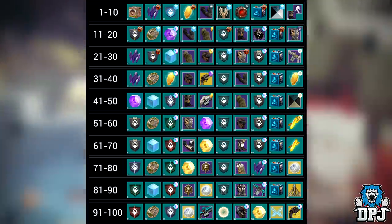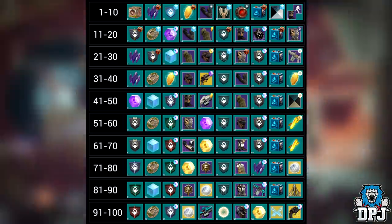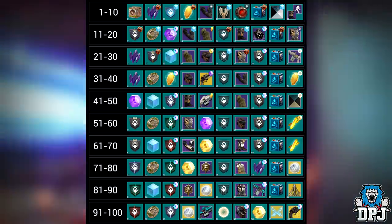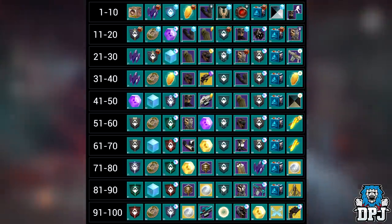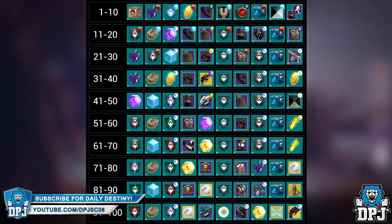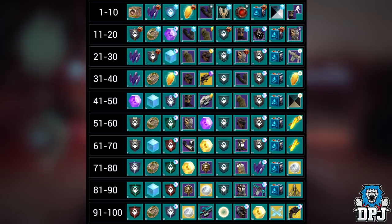All in all I just wanted to showcase this to you guys. One thing I forgot to mention — we also see weapons within this. I'm not sure if these are actual weapon rewards or ornaments. I think the ornaments are the ones with a weird background, like we see at ranks 88 and 95, same as the universal armor ornaments. At rank 30 we get what looks to be an auto rifle, and at rank 45 we get a heavy machine gun. At rank 88 we get an ornament for that auto rifle, and at rank 95 we get an ornament for the heavy machine gun.